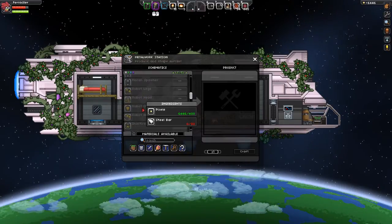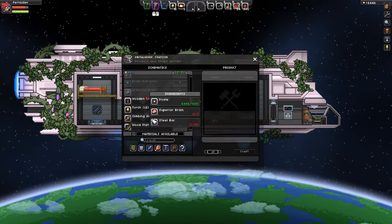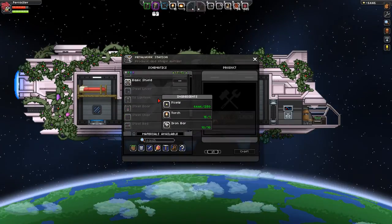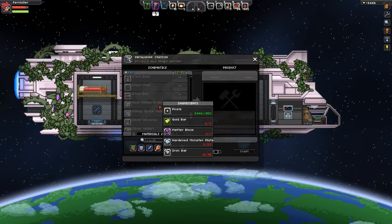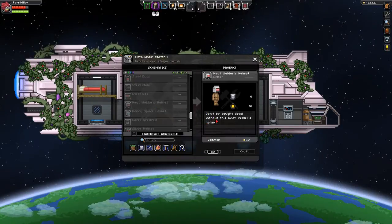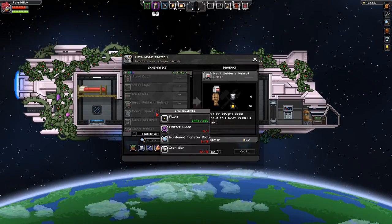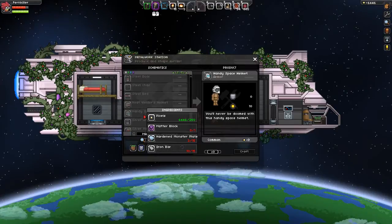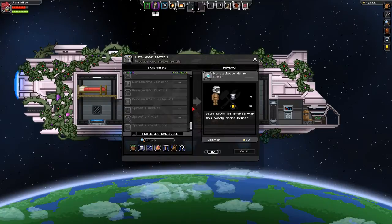We have all these robot parts in here that we can use to make the next boss, who we could probably take already. The heat welder's helmet takes gold bars, one matter block, hardened monster plate, and iron bars. And then we have the handy space helmet, which lets us breathe on the moons, I think.